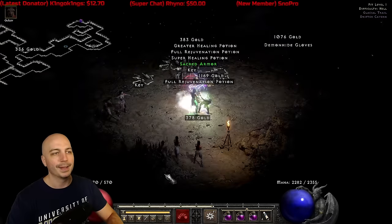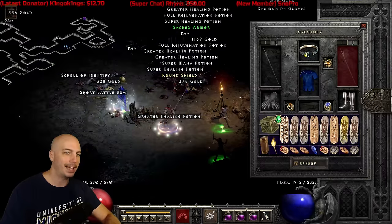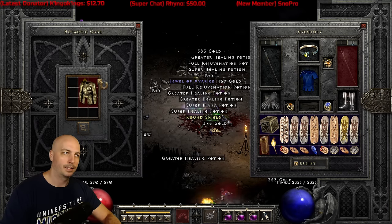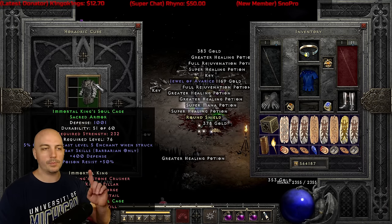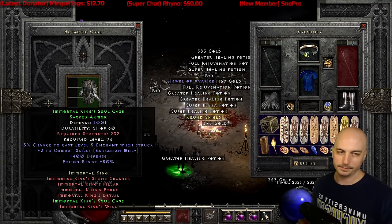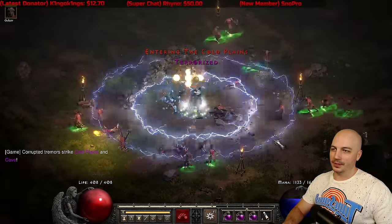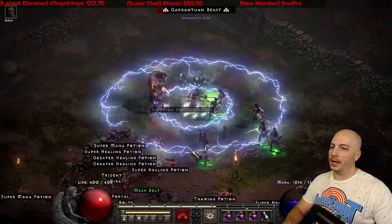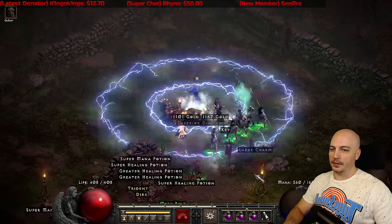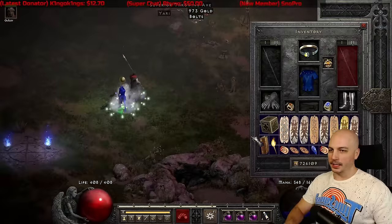And then a Sacred Armor, baby. Unfortunately it's the set and not the unique. But if I had just a little bit more magic find and was on the correct side of the screen — the hour after that is Andariel. Mesh Belt — wait, this isn't tricking me, right? That is Tal's Belt, right?